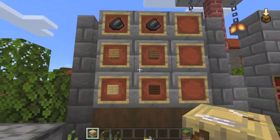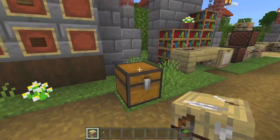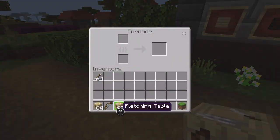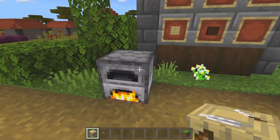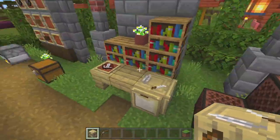To craft it you need four planks — they can be any color — and two pieces of flint on the top. It is a stackable block up to 64. You can also use it as a fuel source; it will only smelt 1.5 items so it's not a lot, probably not what you want to use, but you could absolutely do it.